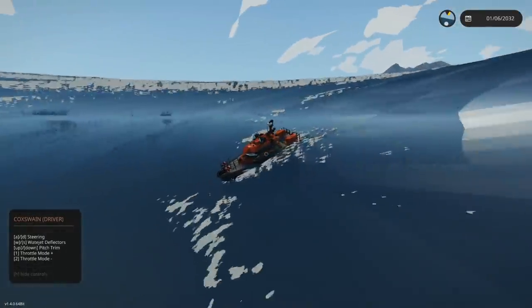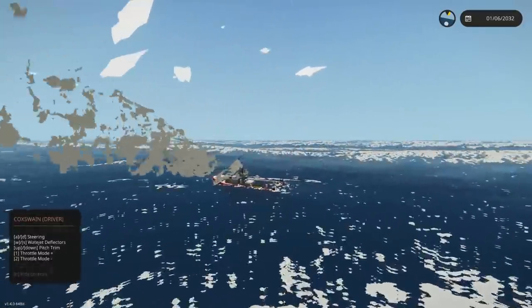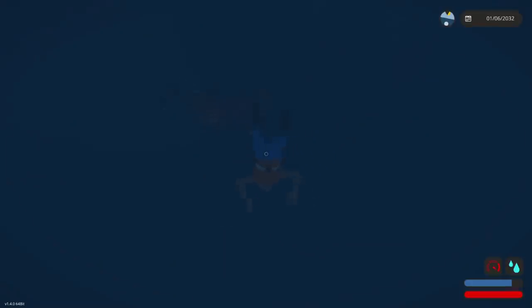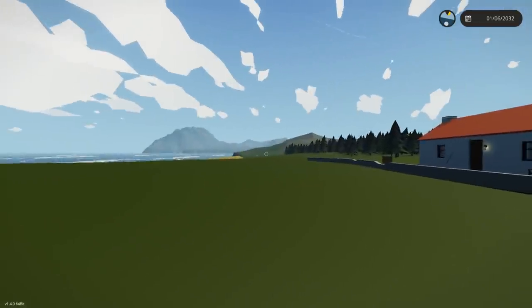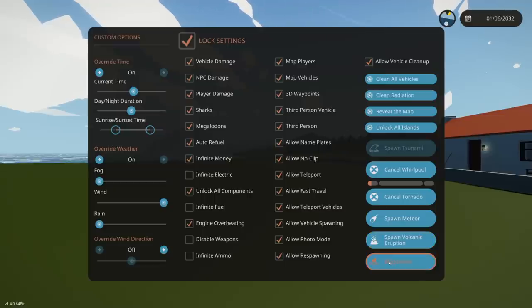We'll definitely do more episodes — maybe meteorites, a tornado survival shelter, and a sinking survival with the new tsunamis. That AI boat is still out there trucking away, slowly getting pulled in. We died, so let me swim against the whirlpool — it is so hard! It's keeping me down; I can't go up at all. That is insane. I'm really impressed.